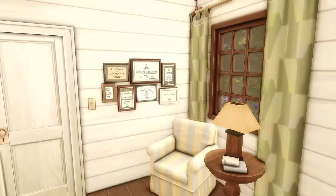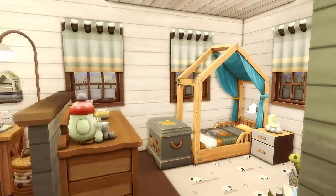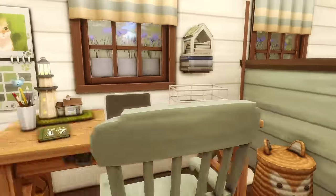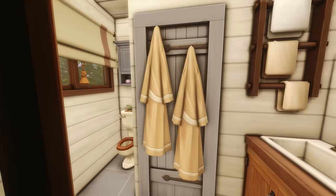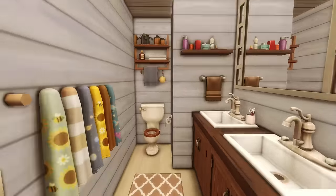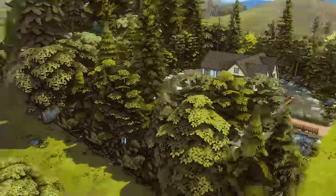The last thing to do is upload this house to the gallery. What should we call it? 'Lake house' — something like that. Description: 'Some may call it a lake house, some may call it a water stilt house, but it is definitely not a shark. Hashtag shark challenge.' Send it off! Thank you for watching — I hope you like this build. I really like it; even though it took my whole soul and sanity, it turned out amazing. Don't forget to like and subscribe if you want to, and I'll see you next time. Goodbye!